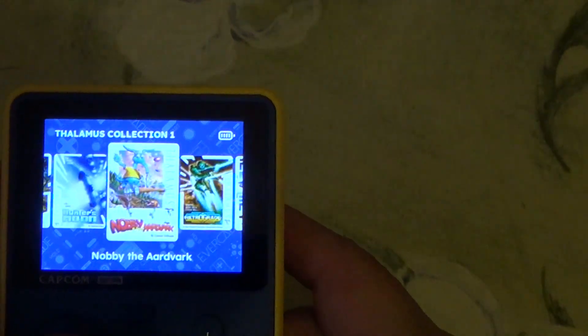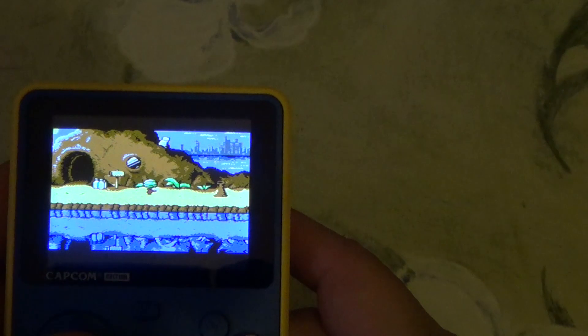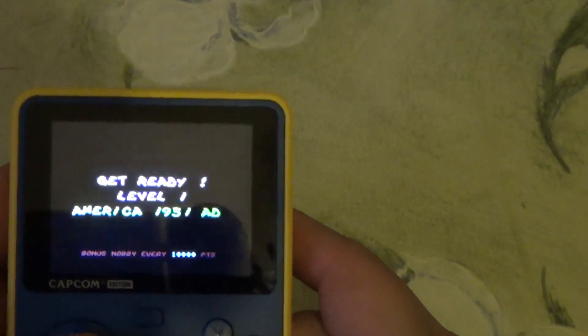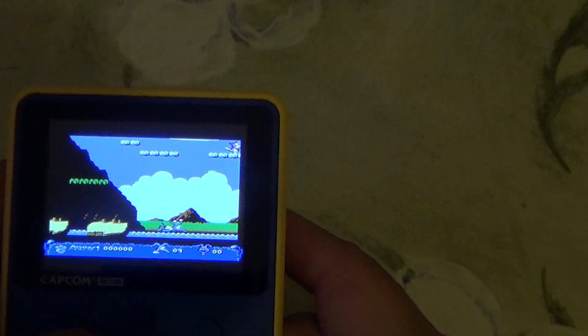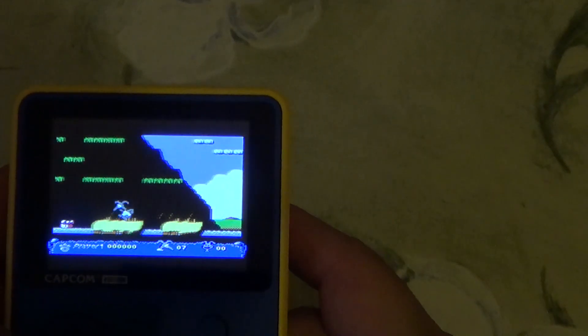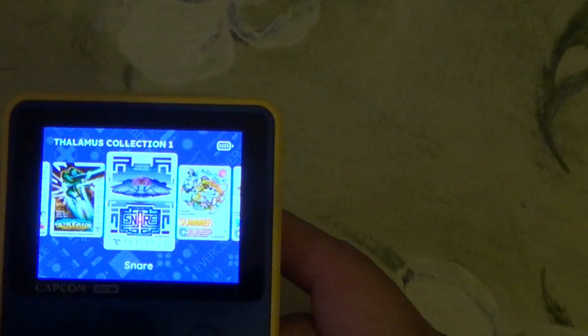The next one is Nobby the Aardvark. I think this is really late in the C64 lifespan — it's from 1993. By then a lot of people had moved to Amiga or something else. I remember this wasn't a game for me. If you want to call it a mascot platformer, I think it was not great quality.